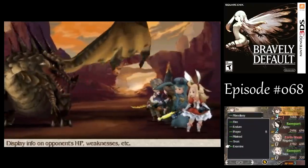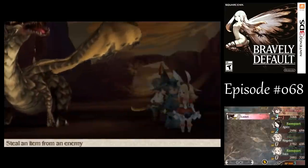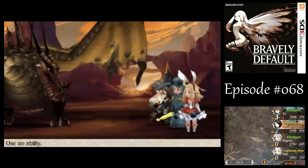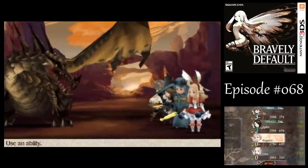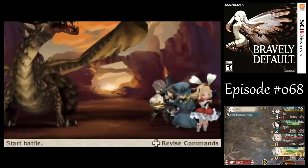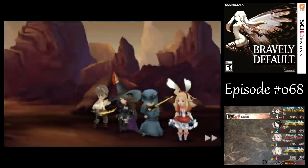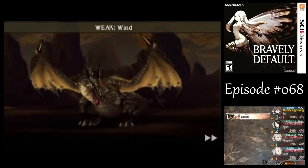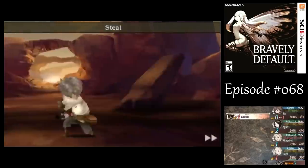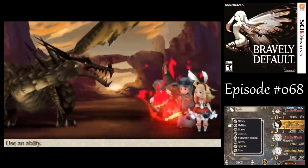We're not out of the woods yet — the boss can still just start spamming Megaton Press or whatever that attack was. But we're looking alright. So now we got up to max BP for Tiz — let's see if we can steal some of those Dragon Fangs again. Why don't we just default for now? I don't care about Earth Weakness, but I do care about building up some BP for Ringabell.